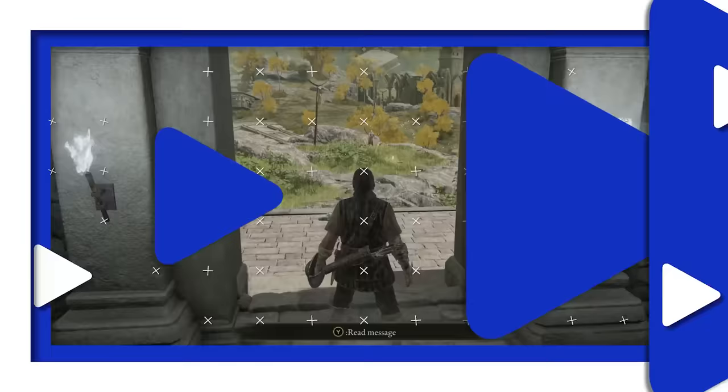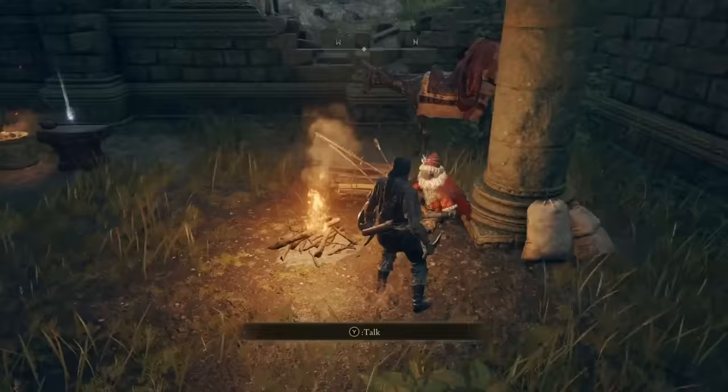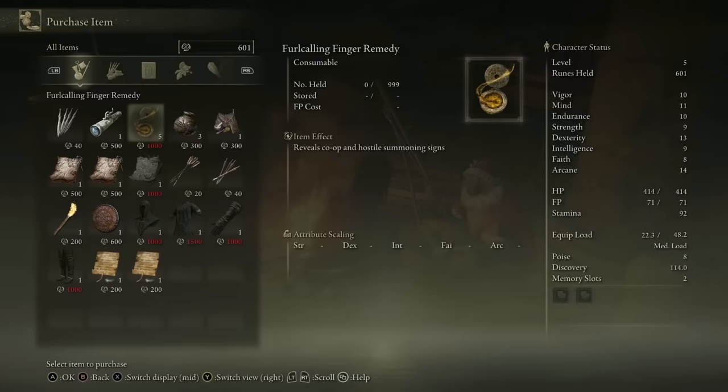You could start by sprinting into the unknown, but it's best to do some preparation first. Once you've completed the tutorial, you'll find yourself in Limgrave, the opening area of the game. Don't worry about this golden knight on a horse — we'll be back for them later. Instead, get to the Church of Ella on the hill. Here you'll find Kale the merchant, and an anvil where you'll be able to upgrade your items in the future when you receive more smithing stones.